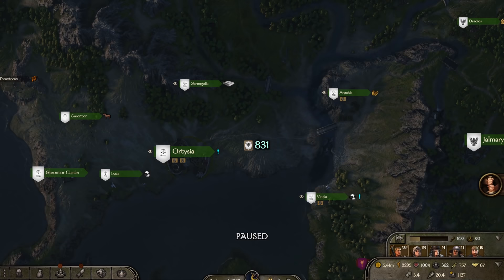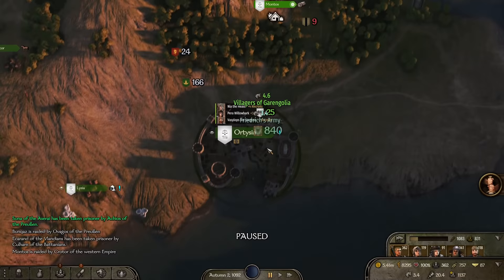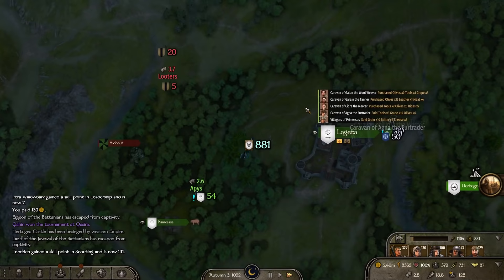This tends to happen when at war with other kingdoms, as they like to start dogpiling a single target. They only have 4 fiefs left and 3,600 troops, many of which are in the garrison of their fiefs, so it shouldn't be an issue dealing with them. Here's a cool trick: if your companions don't recruit everyone from a town, just exit and go back in so they can keep recruiting. This will also help relation gain perks proc, like we see here with Pretty Chandion.